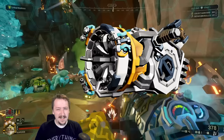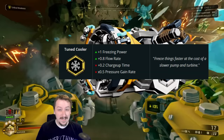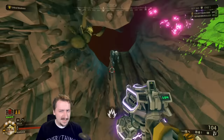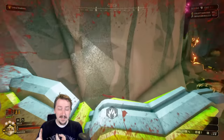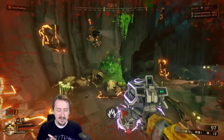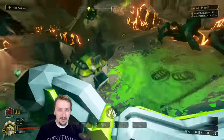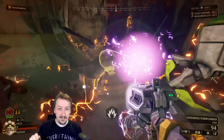Next up we have the Cryo Cannon, and for the best overclock I doubt this one's going to be a surprise to most people — this is Tuned Cooler. You get increased freezing speed and slightly faster flow rate, so a little bit more damage per second as well as faster freezing. Downsides are your pressure gain rate is worse and your charge-up is a little bit longer. I usually take the faster charge-up in tier 1 to deal with that, but if you want even more freezing you can take the extra freeze in tier 1 instead.